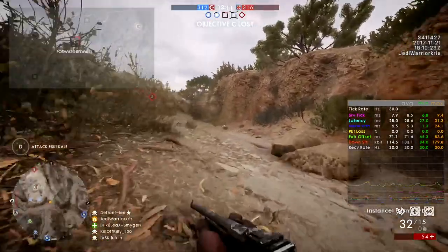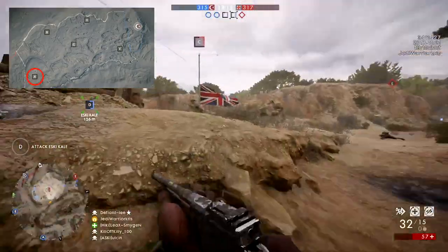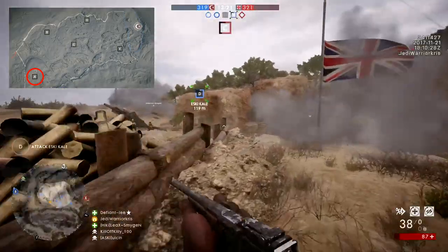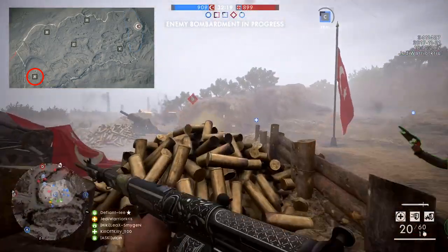The first one nearest to the British Empire spawn is the Stronghold, which is one of the lowest points on the map, being at the bottom of the hill. It has a few pathways leading to the map centre, though if the Ottoman team have taken all the other points, they can actually pin the British down in this area — which actually happened a few times when I was playing.